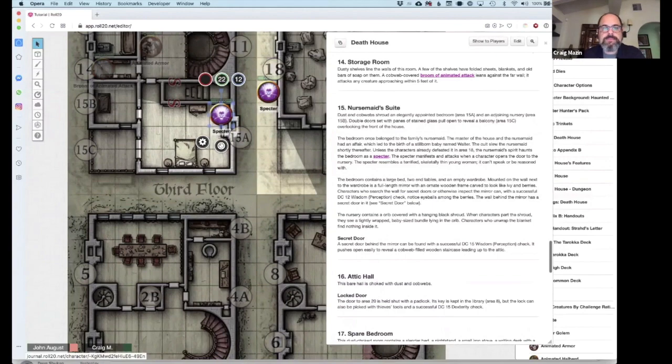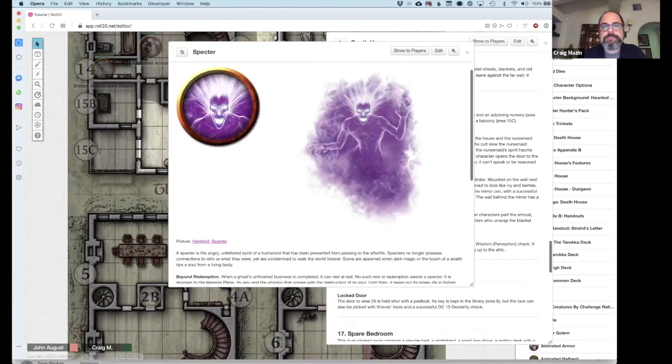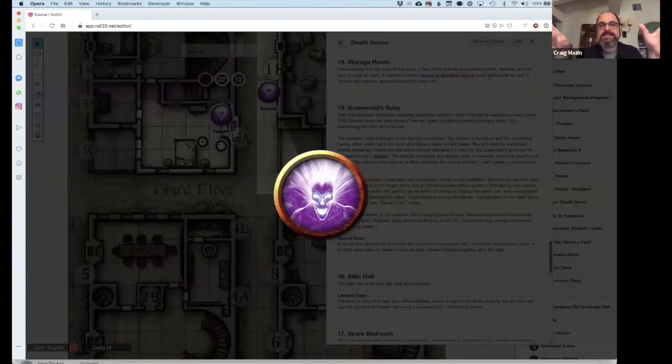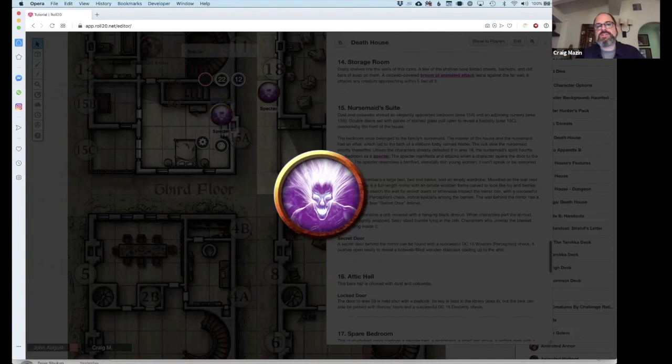Sometimes you'll get to a spot like room 15A where there is a bad guy, and they'll always make a link you can click to get the full character information. You can show a handout or show a better view of the token. The token is basically the mini — that's what it is. You can always show any token to all players by selecting it, holding Shift, and hitting Z. That pops up the token in a large view sent to all players. Any player can also select a token and just hit Z to make it large just for them.